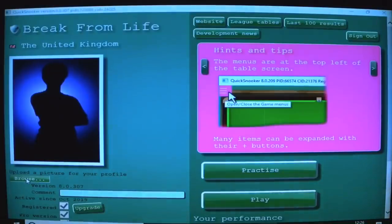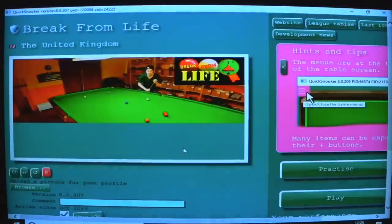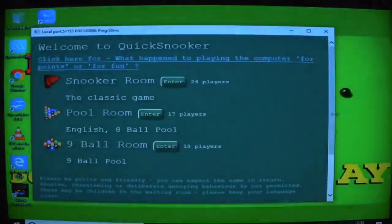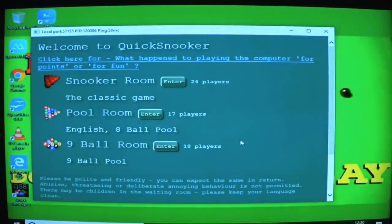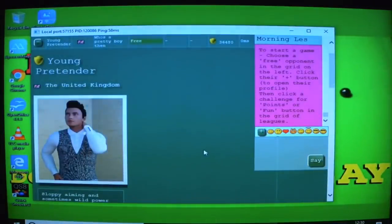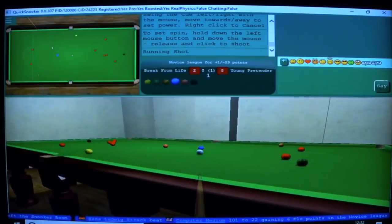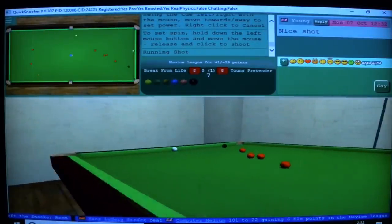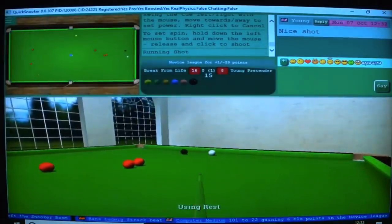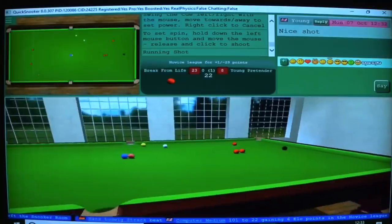Quick Snooker allows you to create your own profile including a profile photo, meaning you'll be able to compete against other players online and get ranked in various league tables. The game begins with almost a tutorial match against an AI opponent — you hit the plus sign beside the player you want to play and select a difficulty level. You also have the choice of playing just for fun or for ranking points that affect the overall leagues. The game screen gives you two different views of the table and allows you to chat with online opponents.